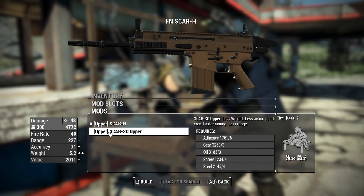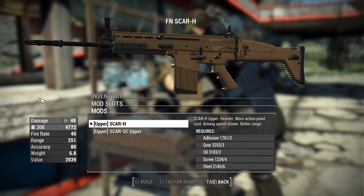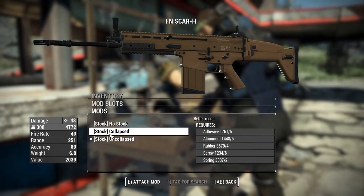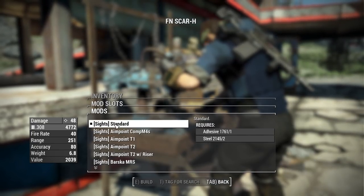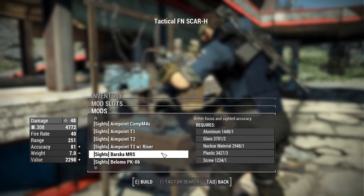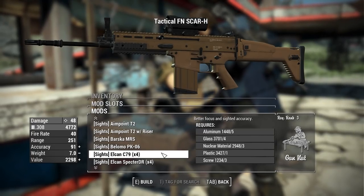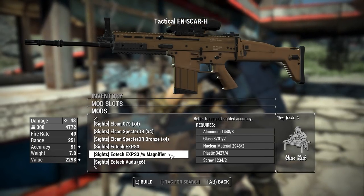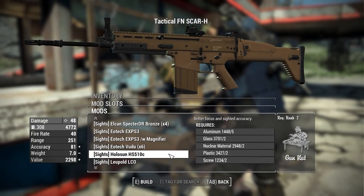For the upper section you can add the SCAR-H upper receiver or the SCAR SC upper receiver, which changes how the stock looks when you swap stock options. Speaking of stocks, you have no stock, collapsed, and uncollapsed — the look changes depending on which upper receiver you pick. For sights we have standard iron sights, the Aimpoint CompM4 red dot, the MT1, T2, and T2 with riser, the Barska MRS red dot, the Belomo PK06, the ELCAN C79 4x scope, the ELCAN Specter DR in black and bronze, and the EOTech EXPS3 — also available with a magnifier, and the EOTech Voodoo scope at 6x magnification.